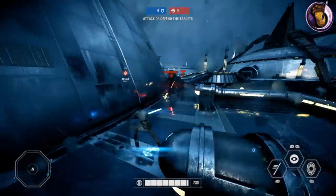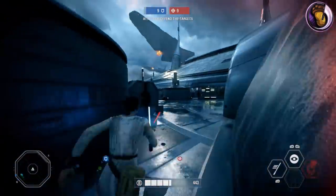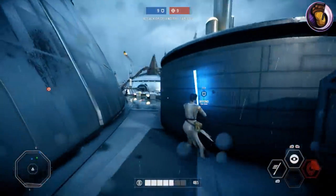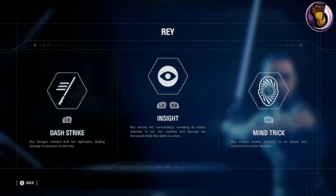Rey's fighting style is a lot of light and quick hits in short succession, making it very easy to overheat your combo, but able to deal a ton of damage. Anyway, let's get into her abilities.